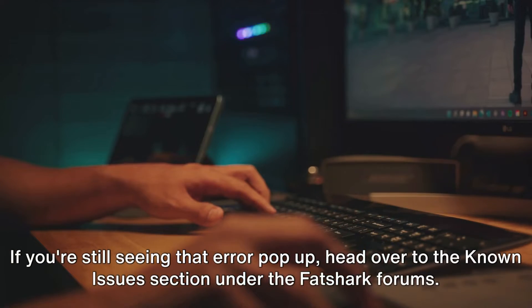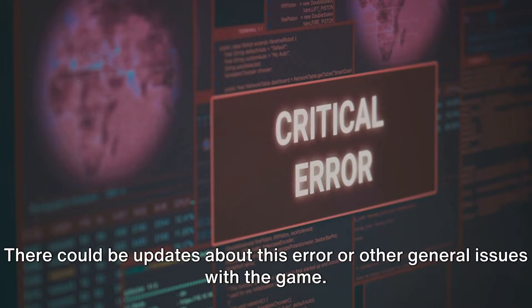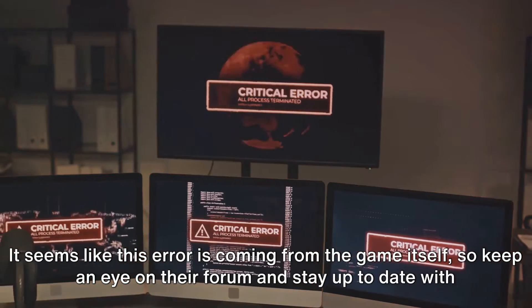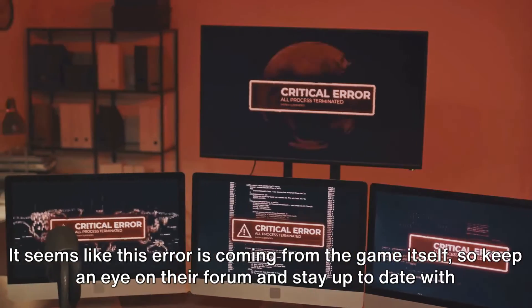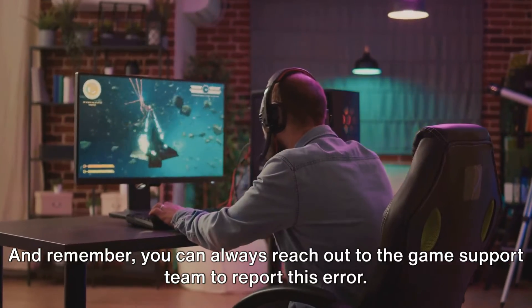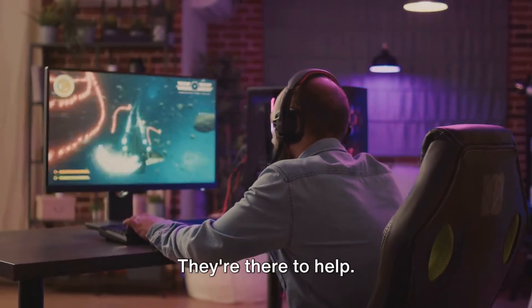If you're still seeing that error pop up, head over to the Known Issues section under the Fatshark forums. There could be updates about this error or other general issues with the game. It seems like this error is coming from the game itself, so keep an eye on their forum and stay up to date with any game updates. And remember, you can always reach out to the game support team to report this error — they're there to help.